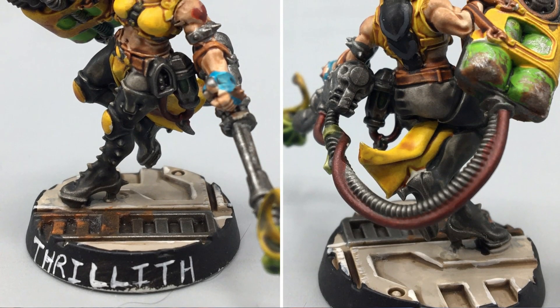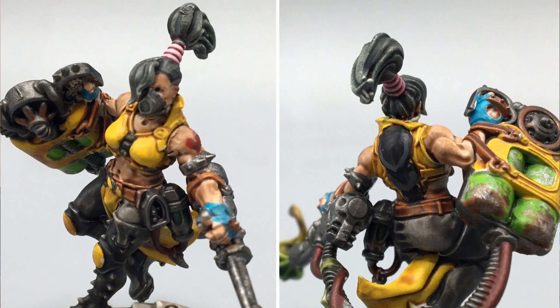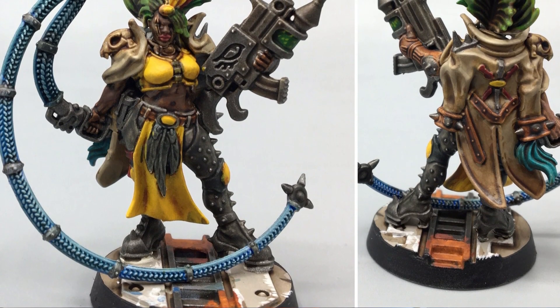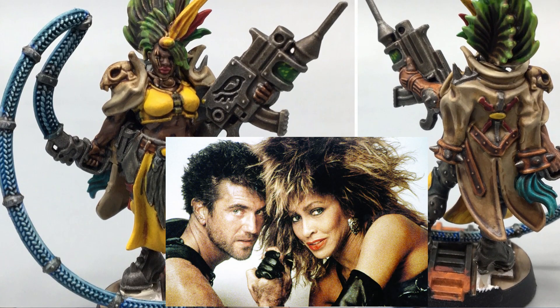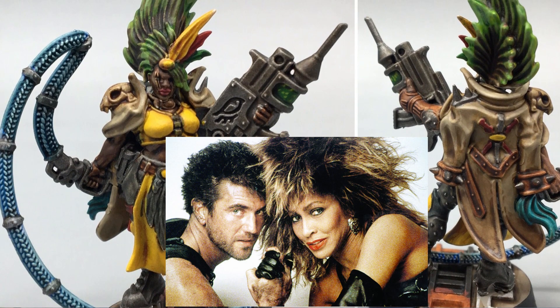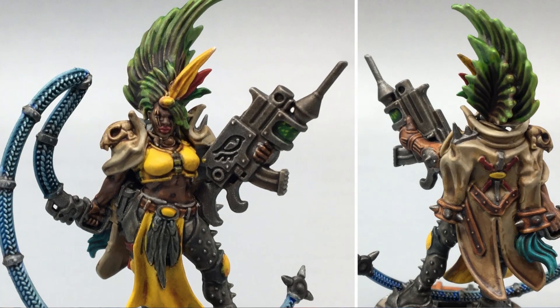Starting off with Thrilleth — she's rocking a gas tank, and I did some cool chipping effects on the metal on the backside of the tank. Next up is Rava, who is the leader. Initially I tried to make her look like Tina Turner from Beyond Thunderdome, the Mad Max movie. But she has this khaki-colored coat on her back, and the bleached, washed-out look for the Tina Turner hair looked too similar to that coat.